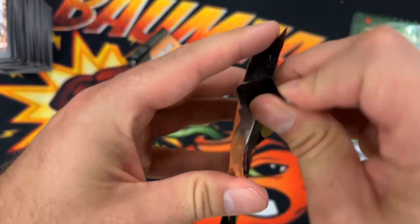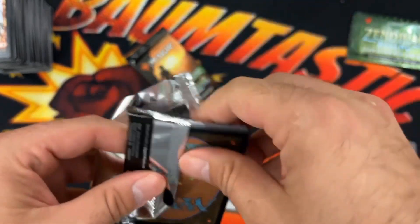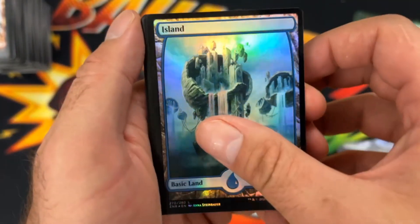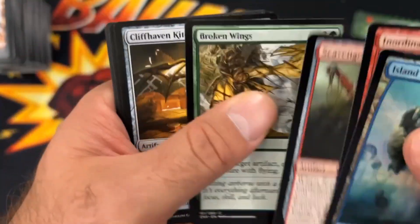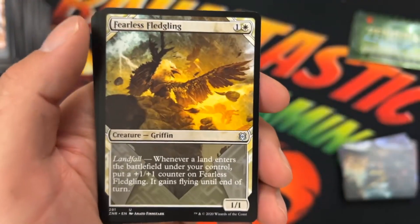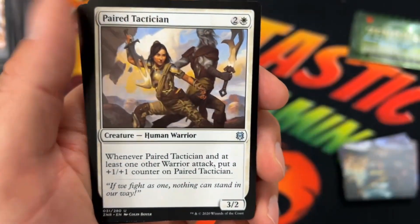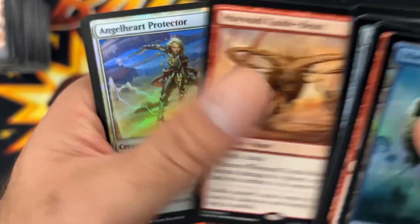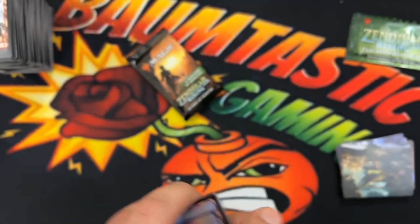That's Nyssa in the art card, so we got a Foil Island. Then we're going through the Commons. We got Skyclave Shadowcat for the Borderless Fearless Fledgling. Fisher Wizard. Paired Tactician. There's a Guide Beast again for the Rare Hit. Angel Heart Protector in Foil. And a Lashout List Pull.